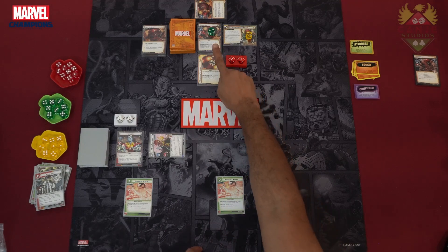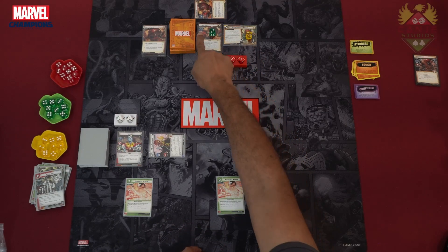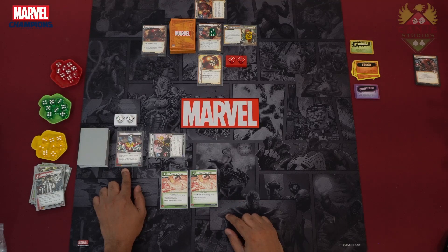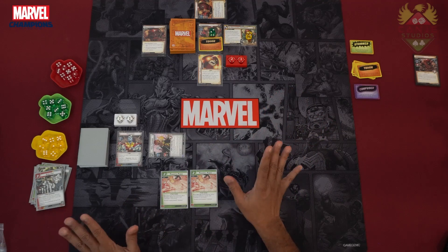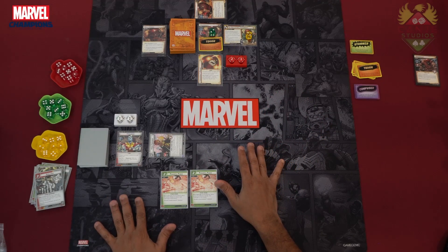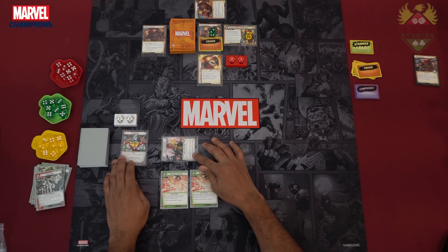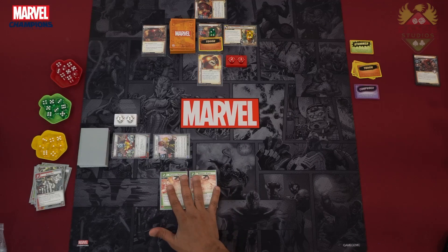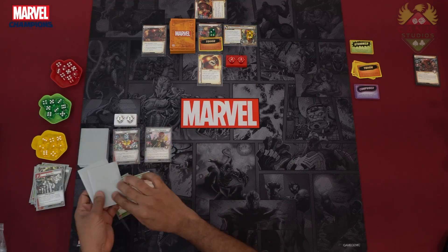Juggernaut's health is now set to 21, and he's got two Momentum Counters, so plus 1 for each Momentum — that's a 3, 4, 5 attack, which is going to be really difficult. We've got two cards left. He is supposed to get another toughness status card — but he can't stack tough status, only I can. So instead, let's just thwart for 1 and roll that back. We've got two Powerful Punches left and will hold onto them. We're going to ready up and draw two new cards.